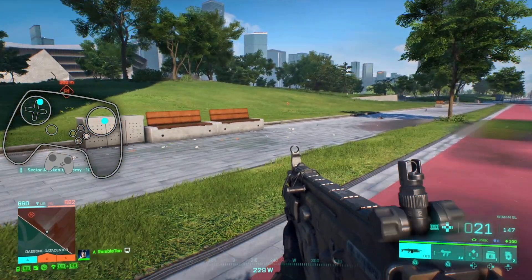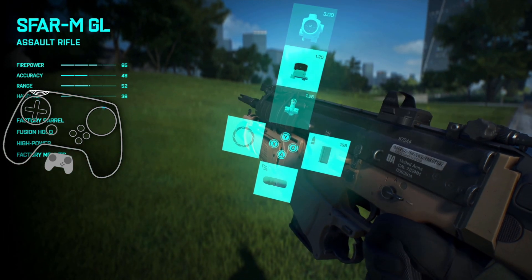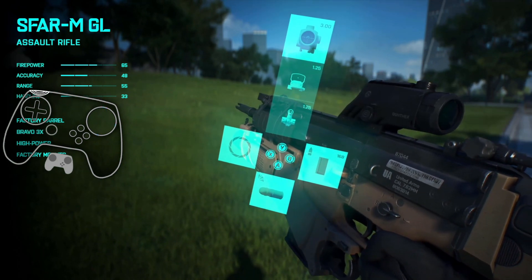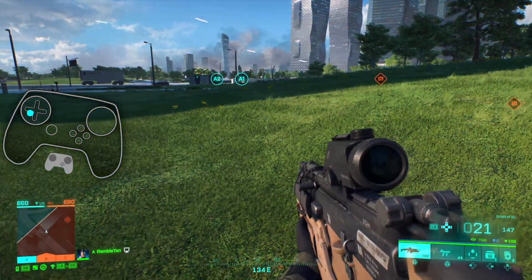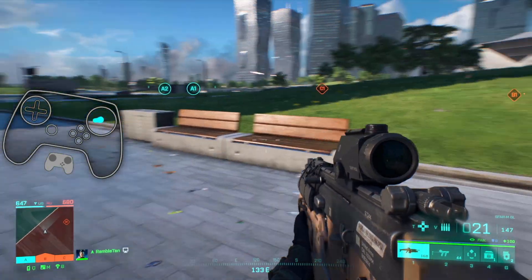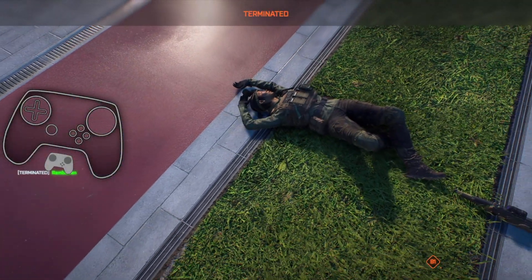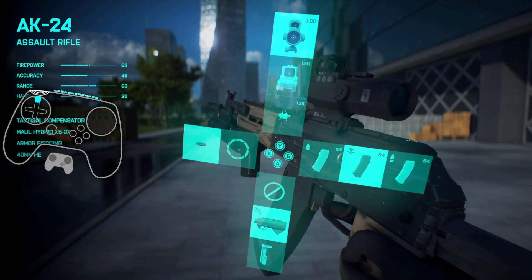Weapon customization is hold bumper. I added the right pad - right pad is just face button taps so you can easily do that. I need a gun with more customization on it. Okay, so here you can see I can just easily tap back and forth, and you can move while you're doing that.